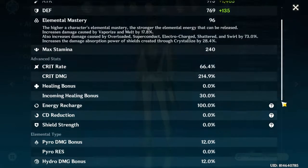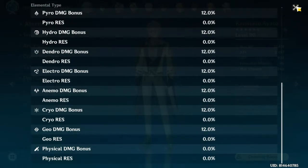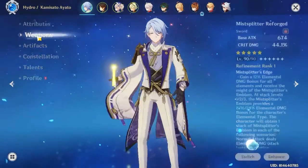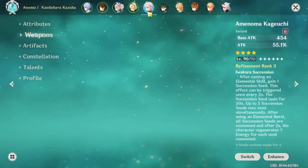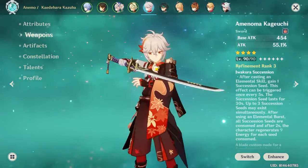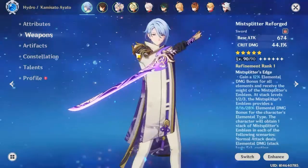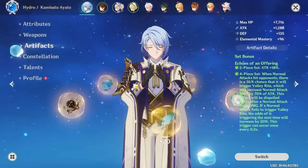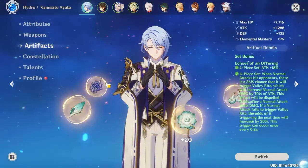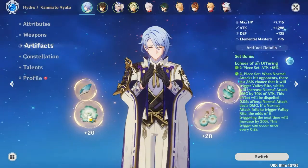I'm still using an attack percentage cup instead of a hydro cup — even though I have one — because it doesn't match up to the four-piece set. I'm planning to give the weapon to him. I used this weapon on Kazuha before but I decided to switch things out and give it to Ayato. This is the current build I'm using: four-piece Echoes of an Offering.